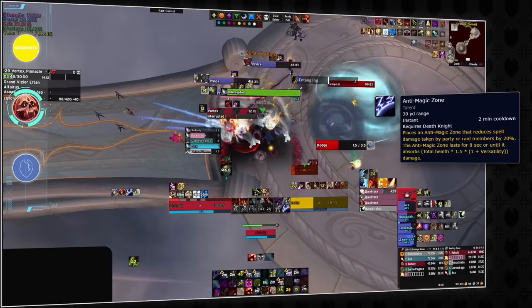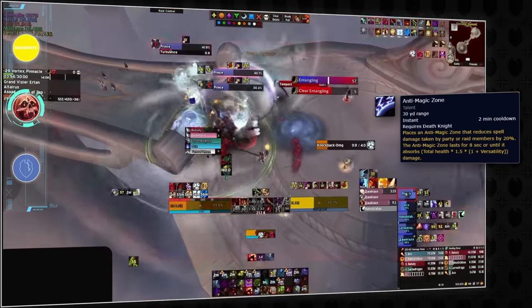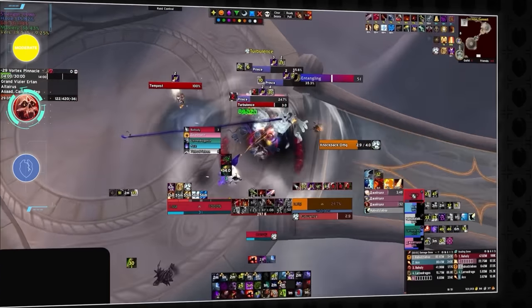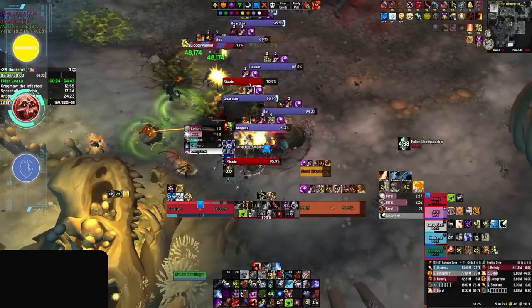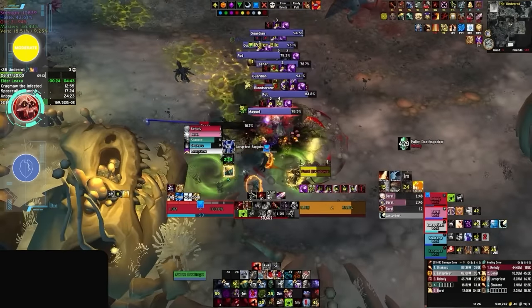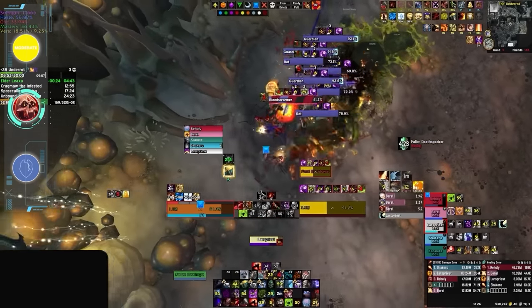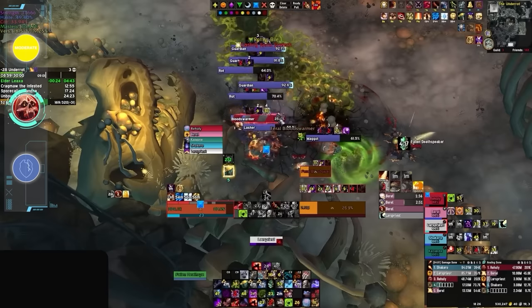Team utility-wise, Blood Death Knight is pretty basic, with only Anti-Magic Zone and Raise Ally to worry about. Anti-Magic Zone can be a potent defensive, as it reduces all magic damage taken by 20% and absorbs 150% of your health, which can make a significant difference. Finally, maintaining aggro control as a Blood Death Knight is quite straightforward. All that's required is using Blood Boil and Death and Decay strategically where the mobs are clustered. Death and Decay not only enables Heart Strike to hit multiple targets, but also boasts an extensive radius, making it effortless to initiate and sustain pulls. So if you're looking for a self-sustaining tank with a heavy emphasis on mob control and self-healing, look no further than the mid-range difficulty of Blood Death Knights.